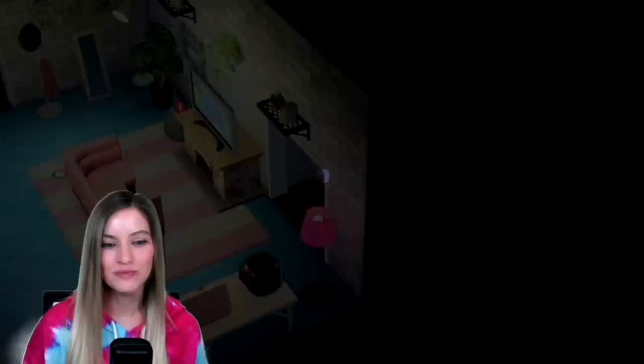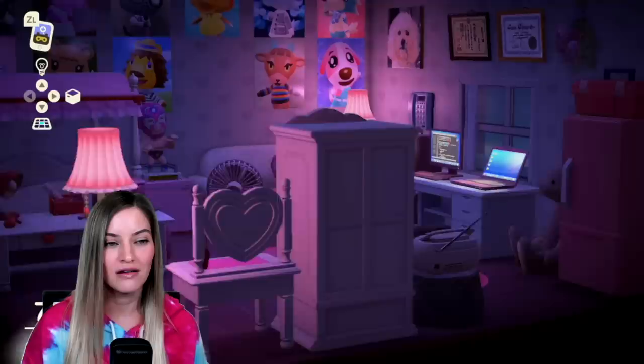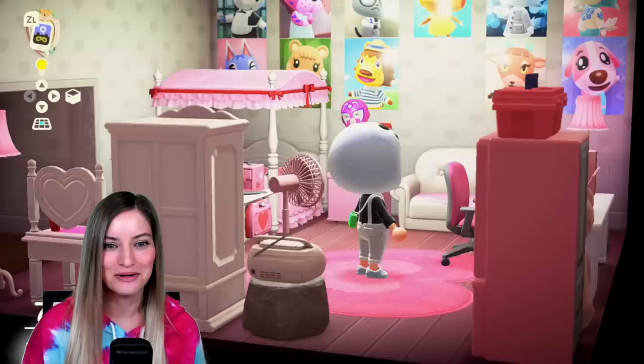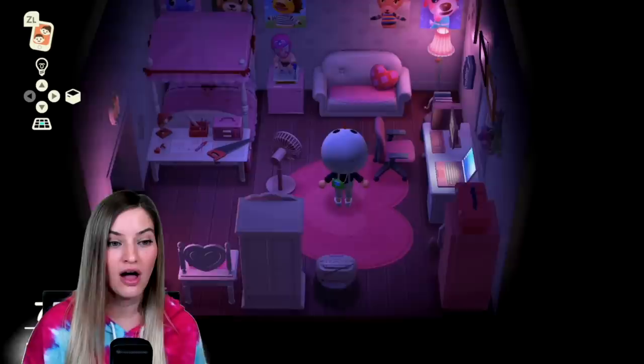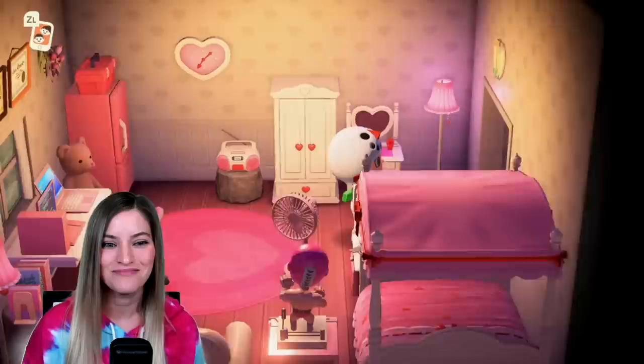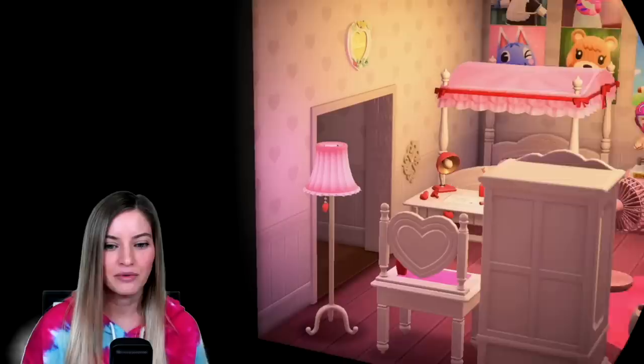I think this really helped me get a gold trophy for my room. Now all of these posters — some of my friends have given me during my live streams on Twitch. When you're looking to try to up your Happy Home Academy score, you do want to have all of the matching stuff. So I have a lot of cute matching items, everything is pink, and it looks really good. I love this room so much — it's probably one of my favorite rooms.